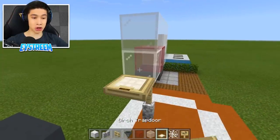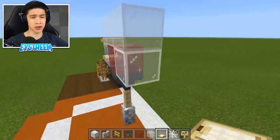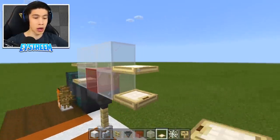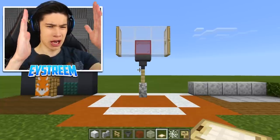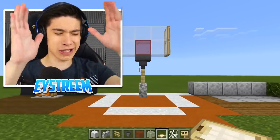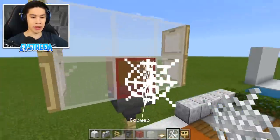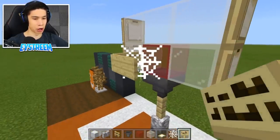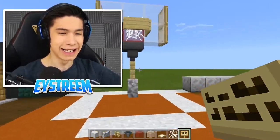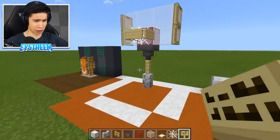Place a birch trapdoor on the bottom half of both sides of the white stained glass — do the same thing on the other side. Then go ahead and activate all sides of the birch trapdoors — it gives your backboard a nice border. Then place a cobweb in front of our red stained glass and surround it with three birch signs. Voila — your very own basketball hoop in Minecraft!